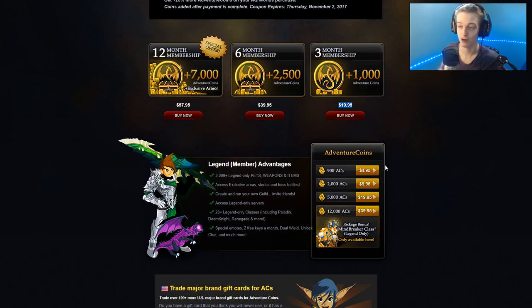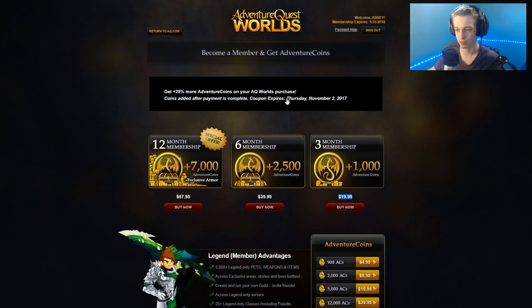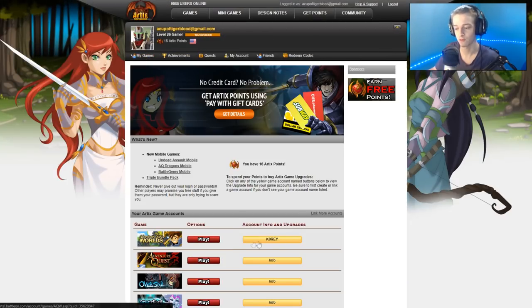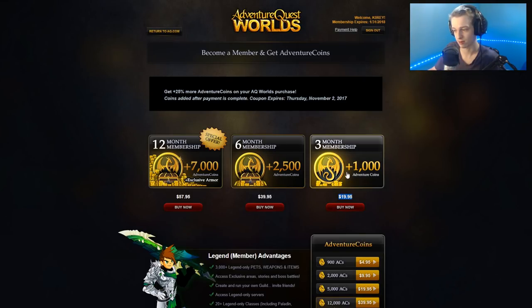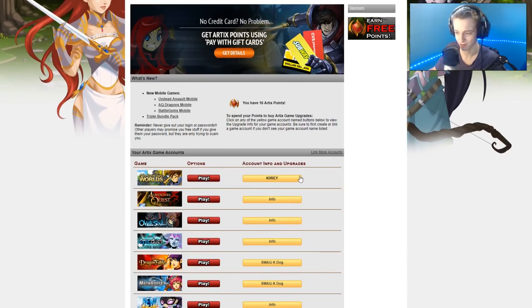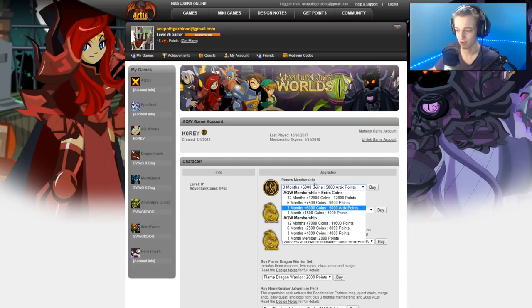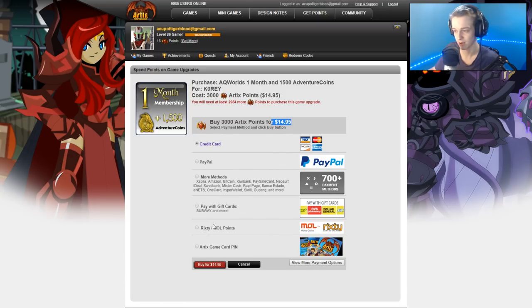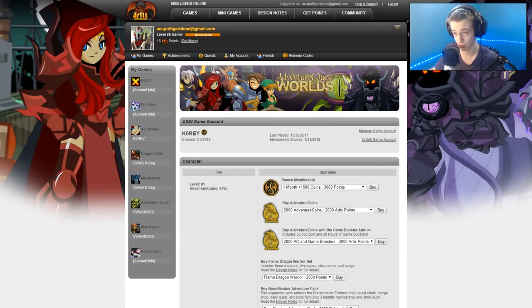The 25% bonus applies on the main website, but it does not apply on the portal site. However, if you only have $15 and don't have the $25 it would take to buy the three-month package — about $30 Canadian, which is why I say $30 — you can go to portal.batalon.com and get a one-month membership for $15 US dollars. That will get you the badges, but it won't get you the 25% bonus ACs, and you only get a few ACs with that.